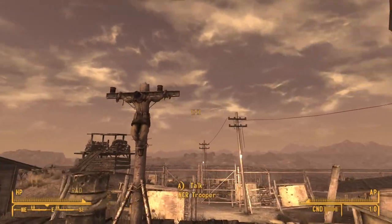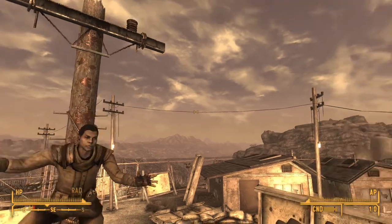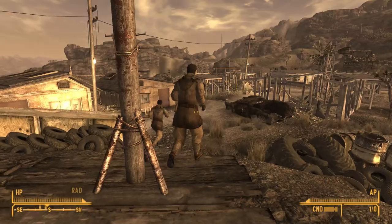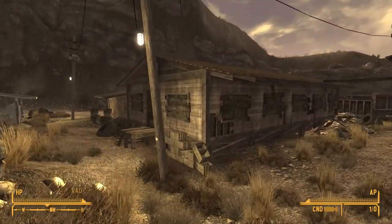You'll find three NCR troopers kind of just hanging about here. You can untie them, which means if you are doing the questline — Restoring Hope — you have three troopers that will undoubtedly run or help you out. Obviously the Legion don't like you when you do that and they turn immediately hostile.